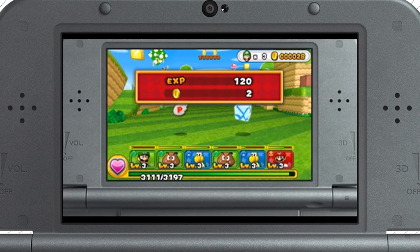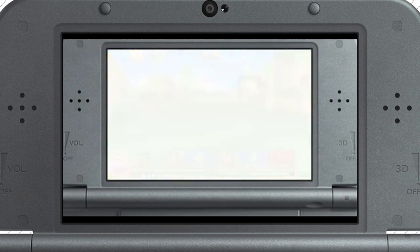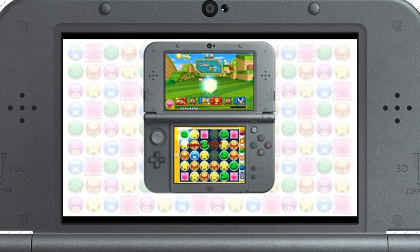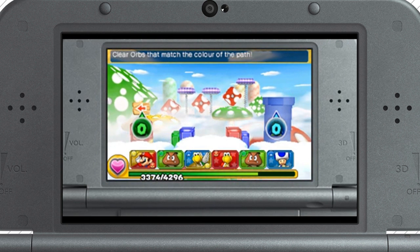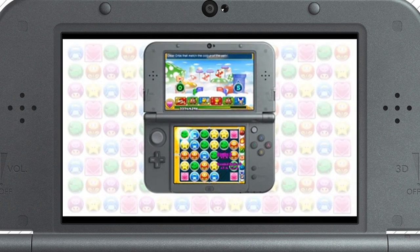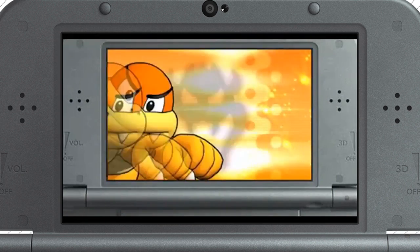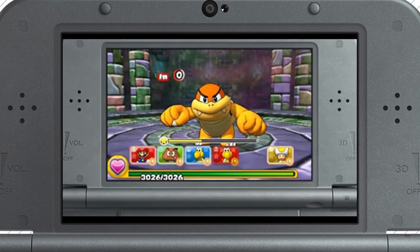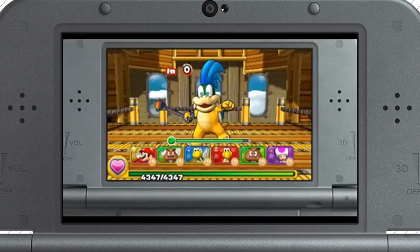There are lots of different things you'll stumble across in the courses. Sometimes you'll come across question mark blocks, or maybe even find different routes to take. Mario games are all about pipes, so let's take that one! At the end of each course, there's a boss. They're really strong, so you'll have to make sure your team is ready to face them. Before you face a boss, make sure you get your team ready — they'll need to be very strong!